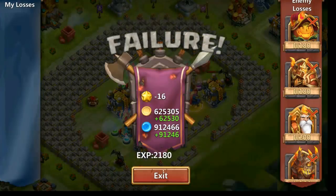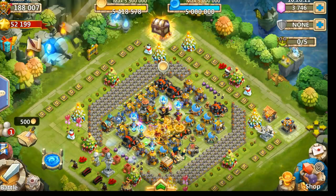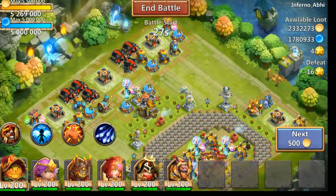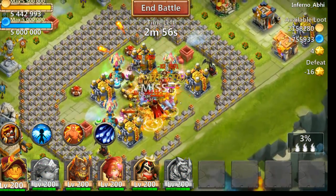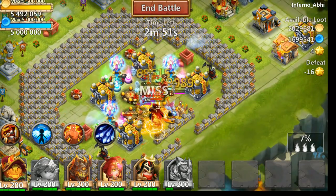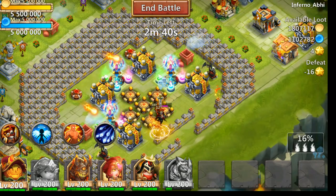I'm going to look for a similar base — let me refresh. There we go. This looks like the same base actually, this is perfect. Now I'm going to add my Cupid, looking for the damage. That was definitely over 200,000. As you can see he does a lot of damage, and there they go.